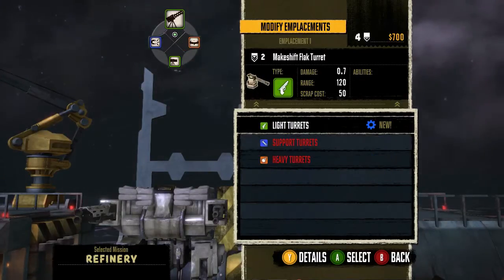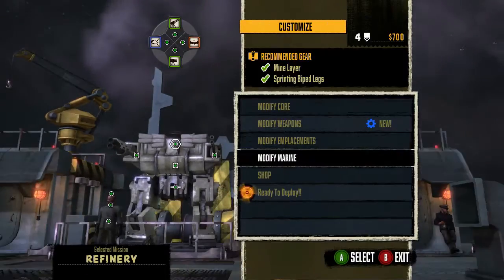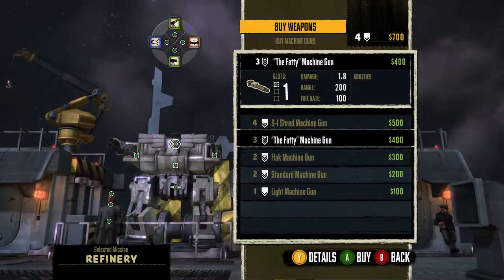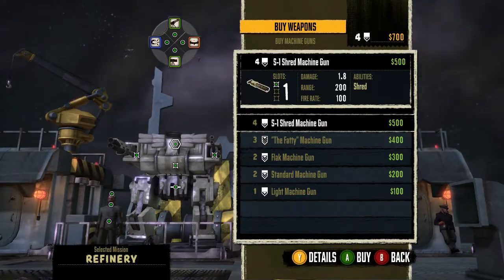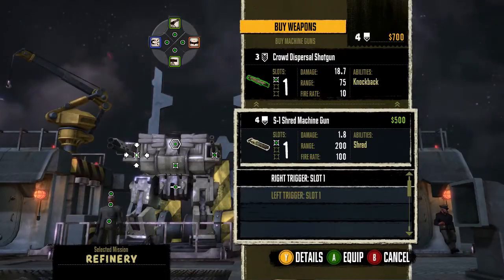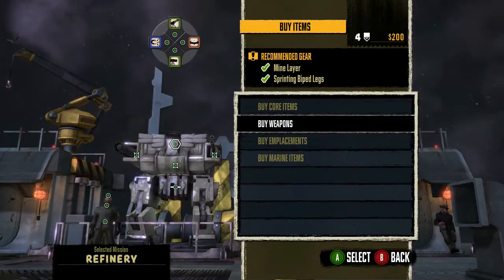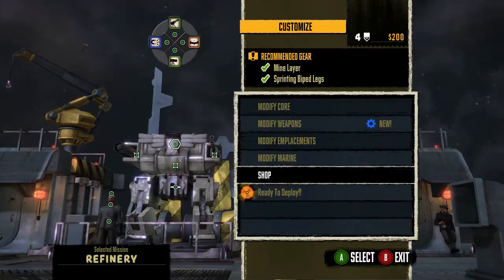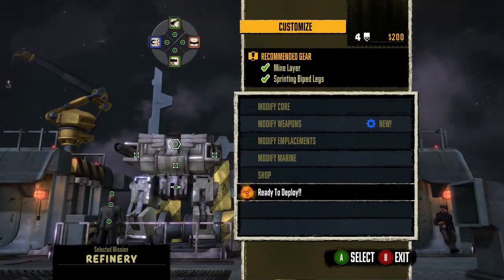Other than that, you can put a machine gun turret in that slot if you have one. I don't. Let's check weapons real quick. 500 for that. Let's get this shred machine gun, I think. This will give us a machine gun with the shred ability, so we have a flak and a shred. It's a cool looking machine gun nonetheless. This will give us a little bit more scrap every time we shoot something. I believe we're good with this setup.